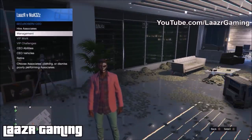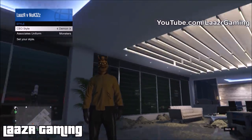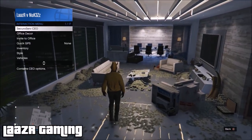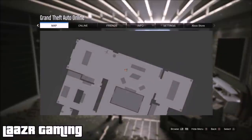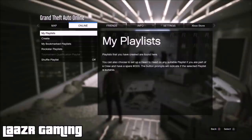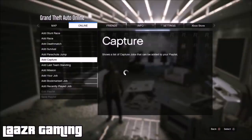Once you're a CEO, pull up your interaction menu again, go down to Management, then Style, and flick the CEO style once to the left so you're now wearing the demon outfit. Once you have the demon outfit on, back out of the interaction menu, press Start, go across to Online, go down to Playlists, and go to Create Playlist. Once in Create Playlist, go all the way down to Add Mission and add the mission called Truck Off.